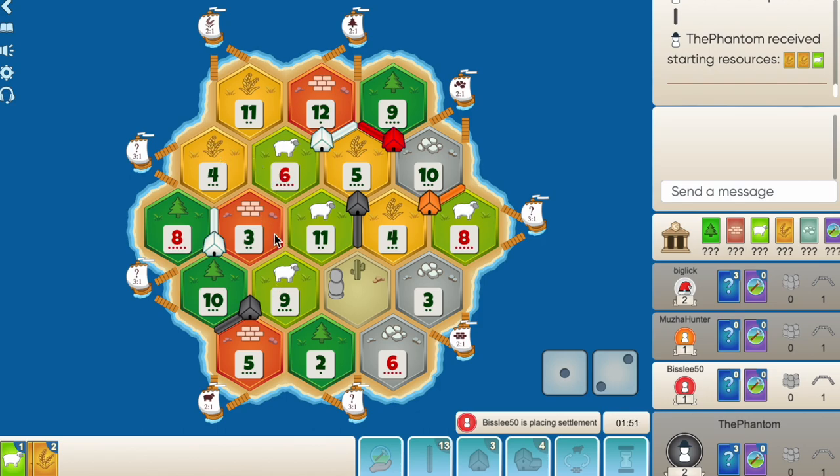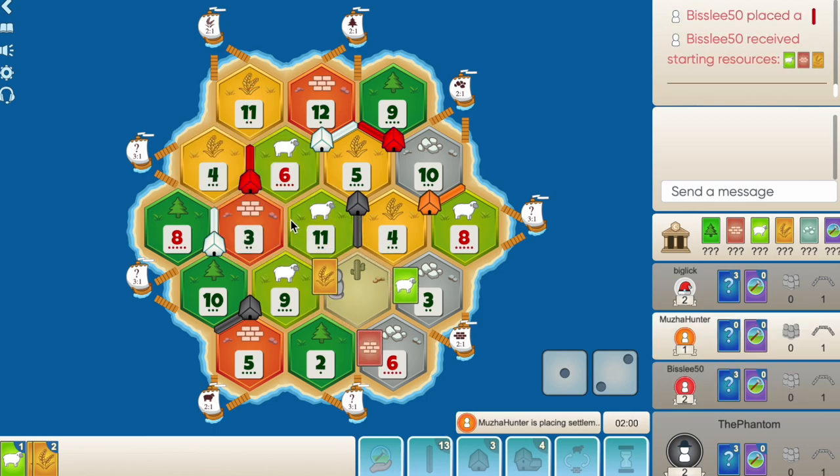Maybe I should have taken the 6-4-11, I'm not sure - let me know what you guys think. Red has to go here for this to work - there's no way he takes a 4-3. Red's gonna take the 6-3-11, which makes him pretty strong. Maybe I should have taken the 6-4-11. Red's taking the 6-4-3 down to the 3-11-9 and building up to the wheat port. Orange can definitely go for this and I'll be completely blocked off from the ore - if that happens, I go down to the sheep port.